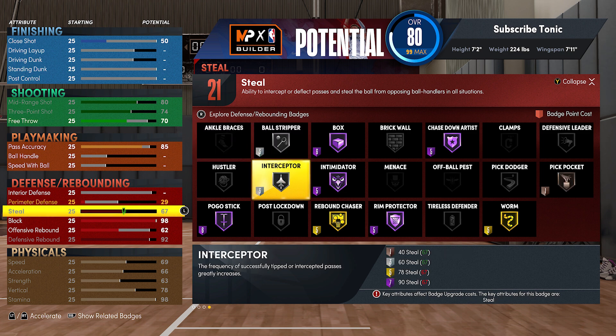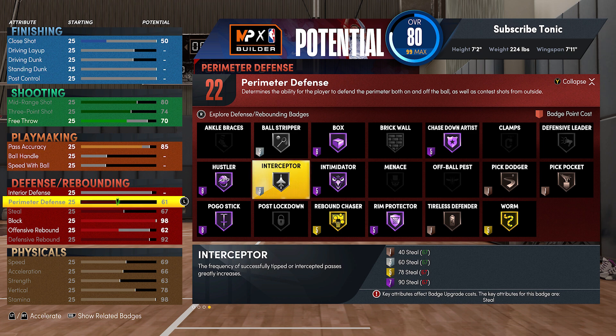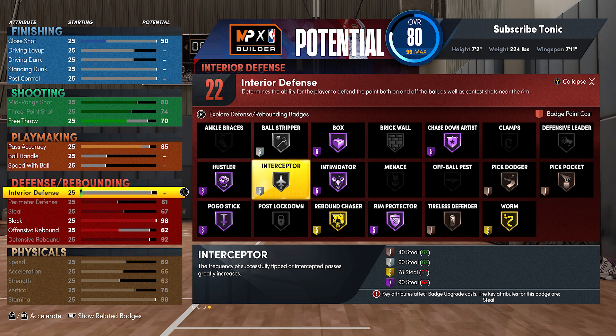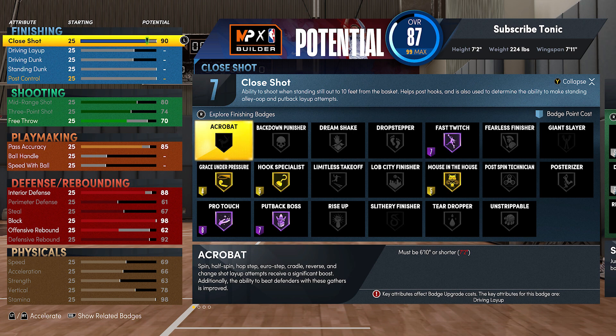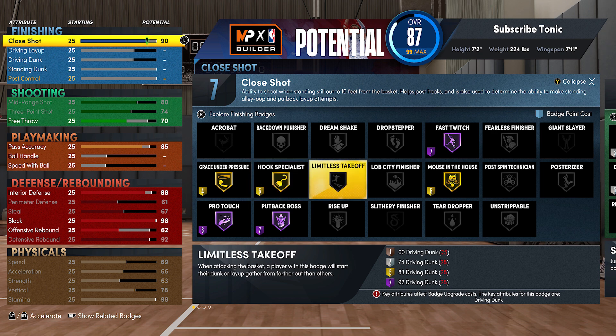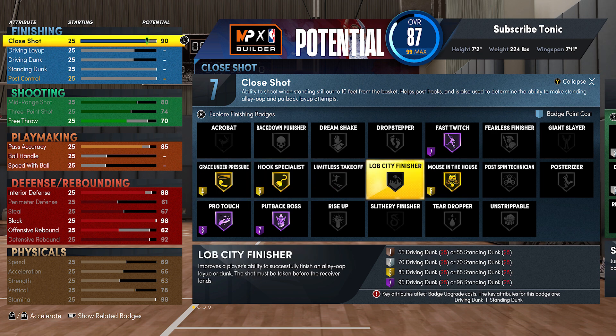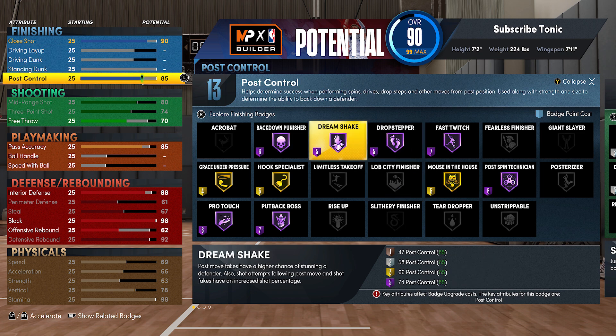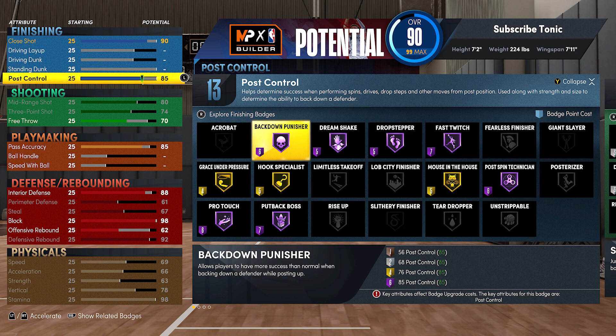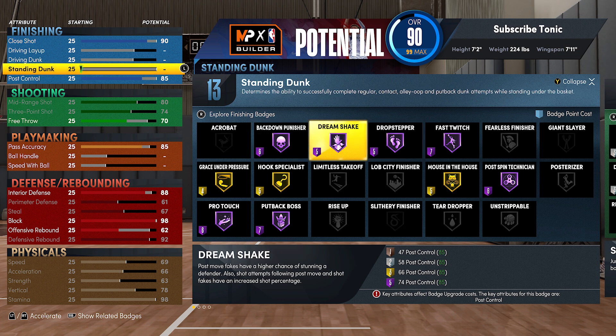With the defense, you gotta have the defensive rebound up, 92 block at 98 — that gives you rim protector hall of fame, steal, and perimeter defense. This build won't be bad if you end up having to guard people on the perimeter. For interior defense, I like to go 88 for the brick wall gold. Some people like to go higher for brick wall hall of fame — I don't think it's absolutely necessary, but it will help you set more vicious screens. With finishing, close shot 90 is perfect. I never miss around the basket with my 7-3 with a 90 close shot, so I think that is the perfect spot. Same thing with 85 post control — that gives you all the post badges on hall of fame.